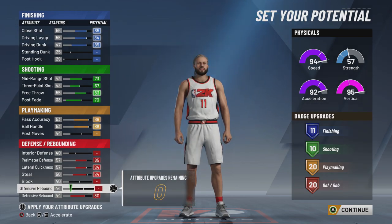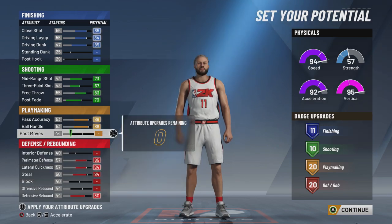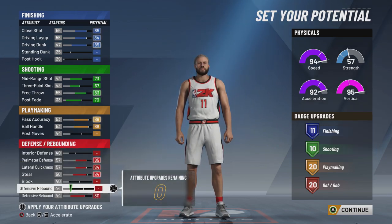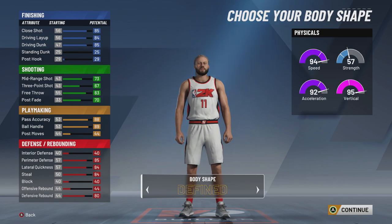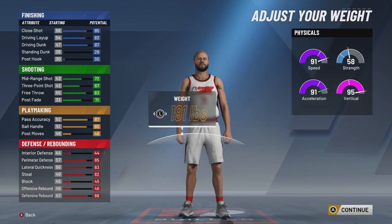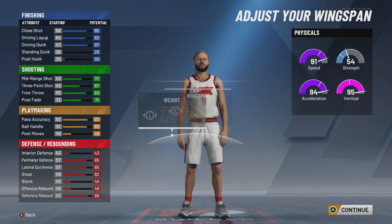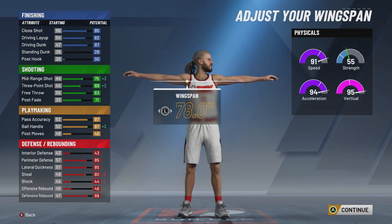Very Russell Westbrook-like. Obviously he would have higher offensive rebound, but we can't make him exactly like Russ. Russ would have higher post moves — he's got a little post fade in his game and all that — but you only have so many attributes to work with. I went with Defined, I believe. We're going to make him 6'5", the lowest weight, and the wingspan the second lowest.